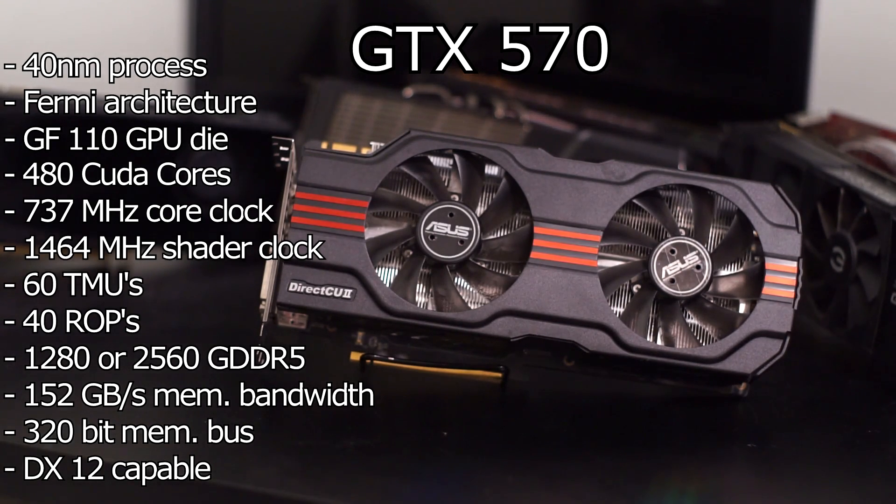On the die you would find 480 CUDA cores, the same as you would find on a GTX 480. The core ran at a 732MHz clock, with the shaders running at 1464MHz. In addition, you would find 60 texture mapping units as well as 40 raster operation pipelines. The GTX 570 also came stock with 1,280 or 2,560MB of GDDR5, with a 320-bit memory bus, and was capable of a 152GB per second memory bandwidth.